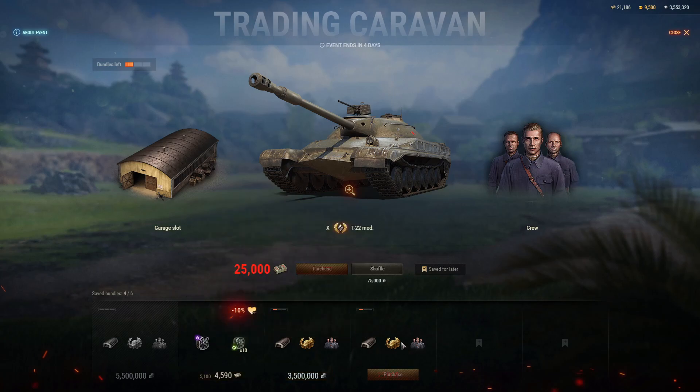You can get vehicles such as the T-22 Medium, but I had to stop there because unfortunately I don't have the bonds. It's 25,000 bonds or 50 million credits. If you ask me, the credits are easier to grind than 25,000 bonds — even though you can earn bonds through playing Tier 10s, ranked, Clan Wars, and everything. I do believe silver is easier to get your hands on than bonds.